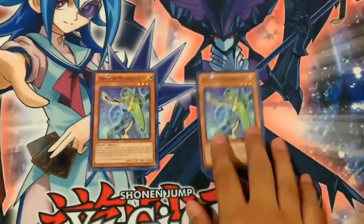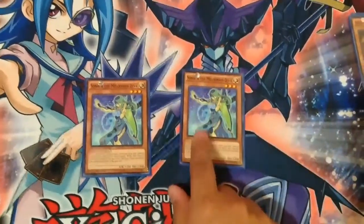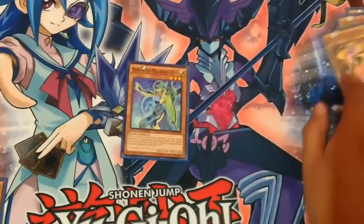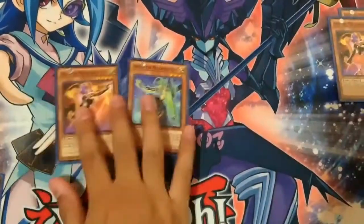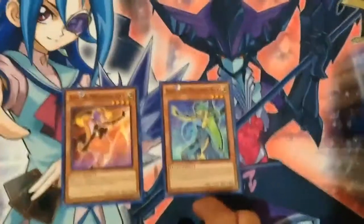To accompany Arya, I play two copies of Sonata, the Melodious Diva. This lovely lady can special summon herself when you control another Melodious monster. So that's where she helps Arya out. Arya special summons Sonata, and then Sonata gives a 500 attack boost to all Melodious monsters.